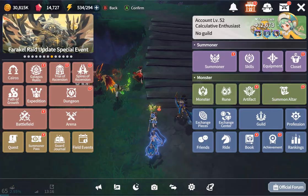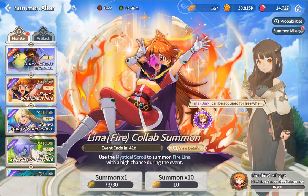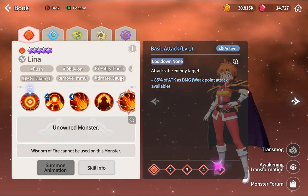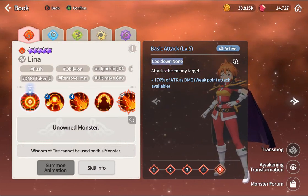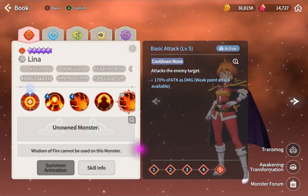You don't need to build her with too much stuff, so she is really simple to build and does a lot of damage for weak point - except if the enemy has evade, the damage will drop down significantly. She is a mage and she attacks the front line.